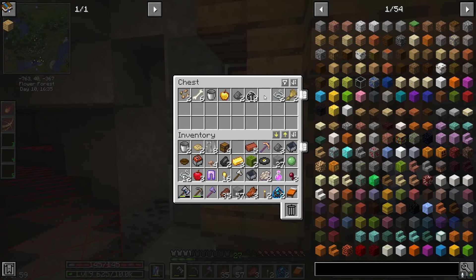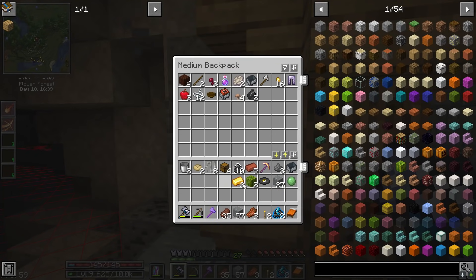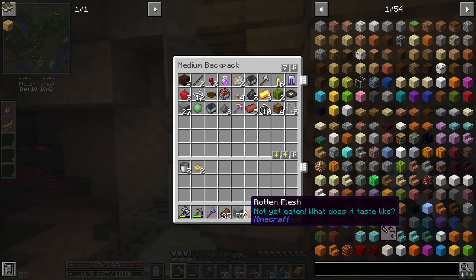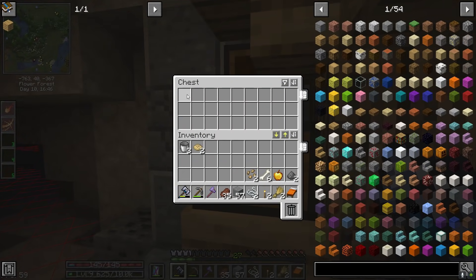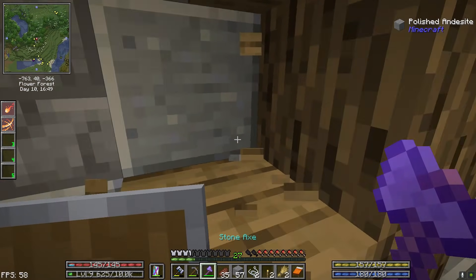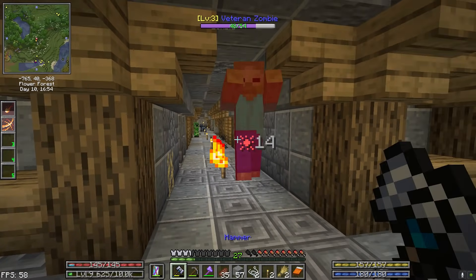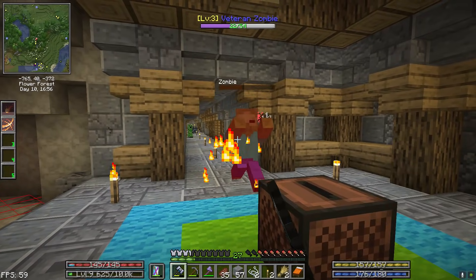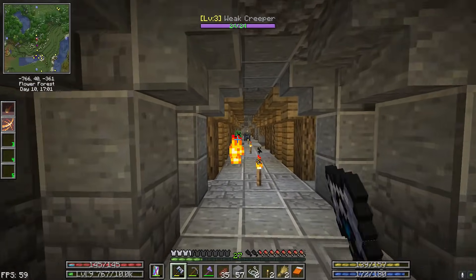Rare ore — see, that alone is going to make it well worth it to go down these floors. Even though the XP is not great — you can see we're maybe getting like 50 XP per kill, it's pretty bad honestly — but it is actually pretty easy as well.